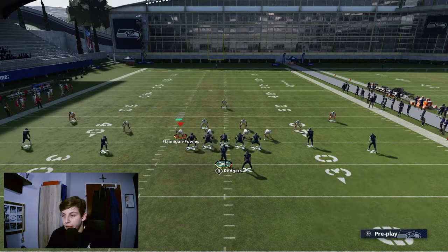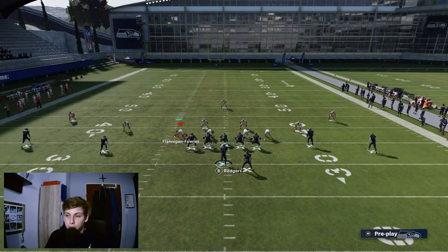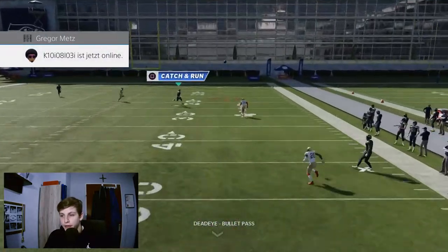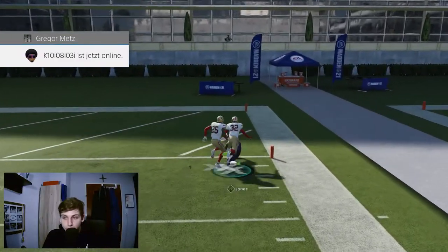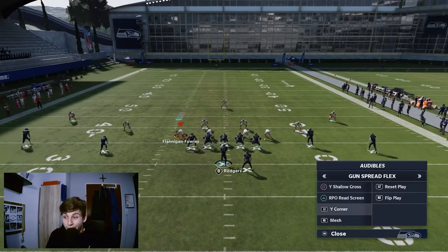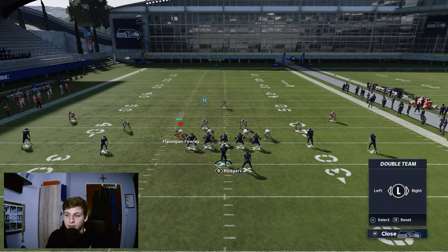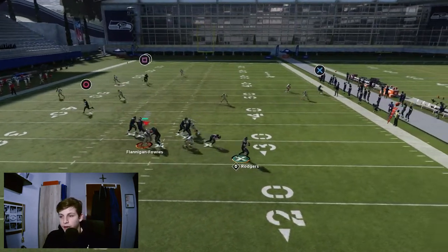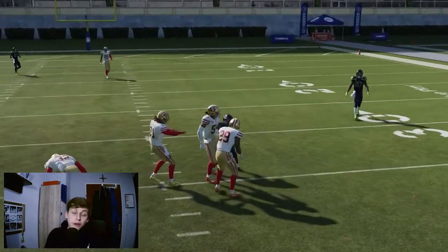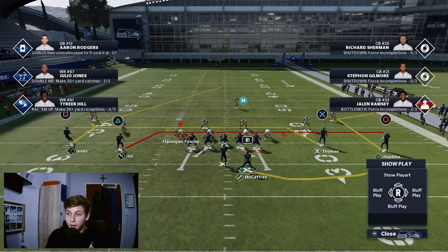White Corner is another Cover 3 beater. All you need to do is streak Hill and block the halfback for the chop block rollout. This gets open — I like the area of the field it attacks because it's not as long a throw as some other deep routes, so it gets there quicker. You can also drag Hopkins as an optional checkdown: if you get blitzed you can dump it to the drag instead of getting sacked.